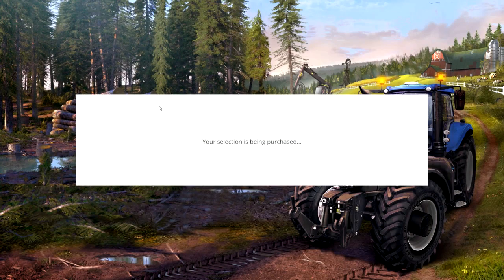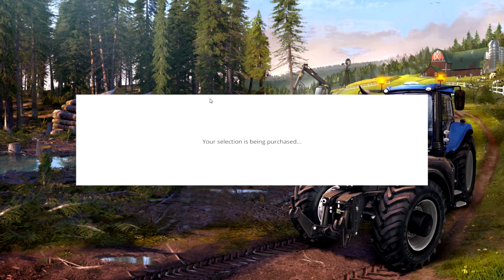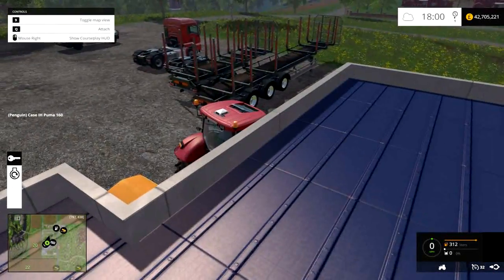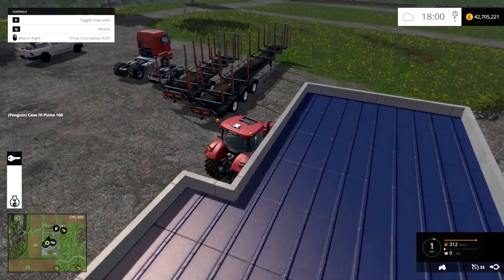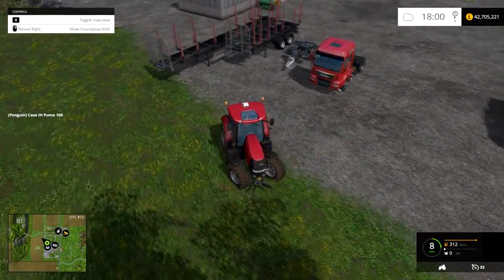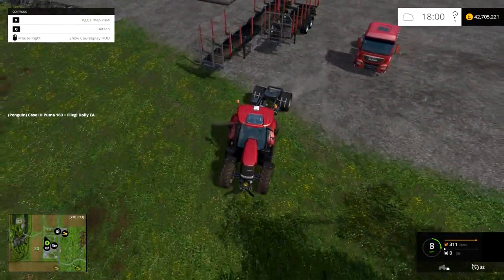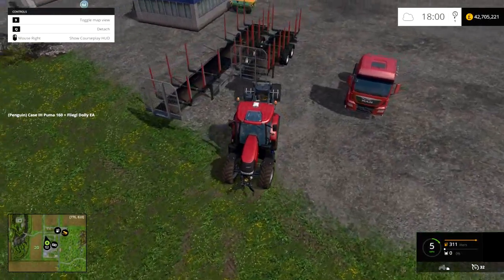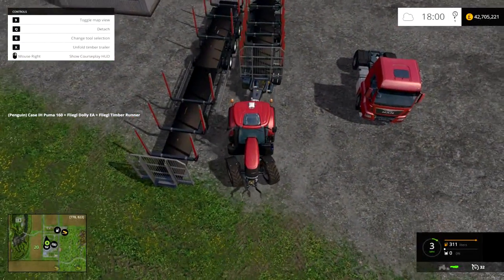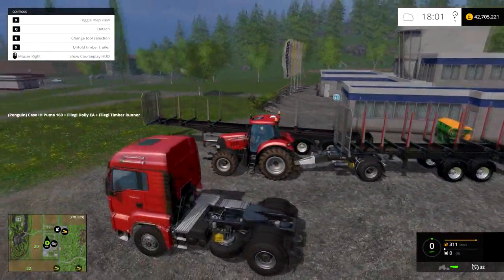Let's get a dolly and a truck. I need to get the dolly and hook it up, hook the shorter one onto the dolly. I've actually never done this before so I need to just do a quick test and see if it works. There we go. So you can see when you hook it up, you've got the option to unfold the timber trailer.